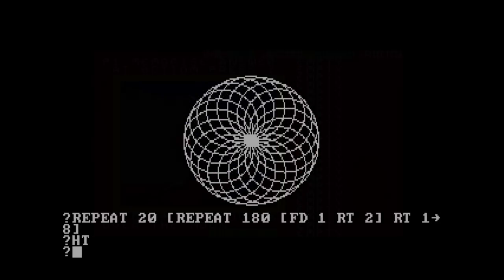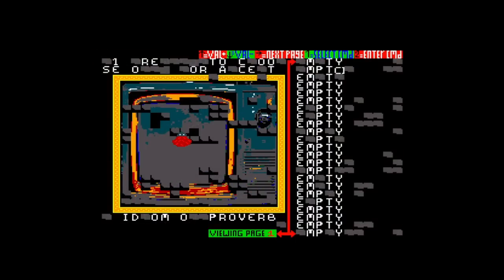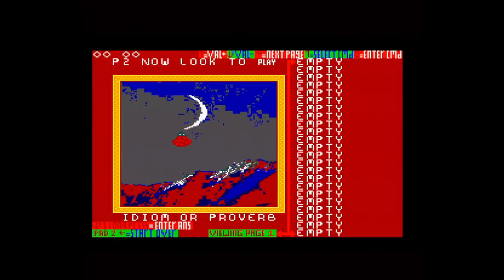If you're of a certain age you'll remember Logo — the thing with the turtle. If not, the commands are broadly simple: pen up, pen down, up, down, left, right, and some simple implementations of drawing circles and doing loops. Each program may have up to 69 commands. Nice. A word of warning: if you're using original hardware, pop into the forums and get at least version 1.1, because otherwise it looks broken. On the updated version the graphics are fine, but nothing is helping that music, which sounds like a harmonica having a heart attack.